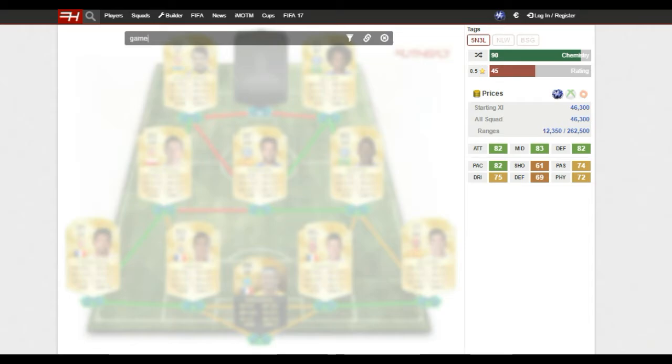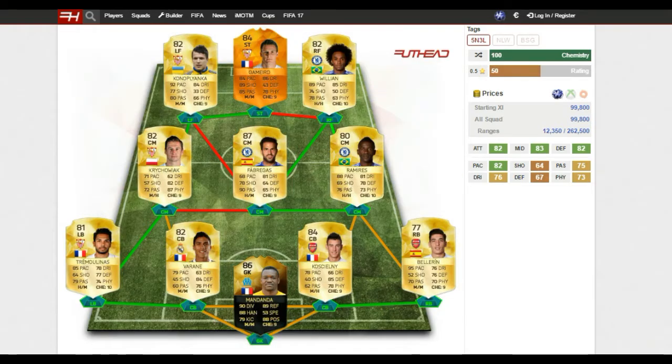Moving on to my striker - the most expensive player in the team but definitely worth every single coin - second Man of the Match Gomero. As you can see from his stats: 84 pace, 86 dribbling, 89 shooting, 85 passing, and 78 physical. He feels so quick on the ball and can weave in and out of defenders with that pace and dribbling. With 89 shooting he can score from anywhere - long range, one-on-one with the keeper, from tight angles - he's just going to smash it past the goalkeeper most of the time.